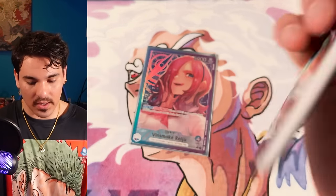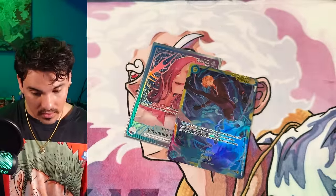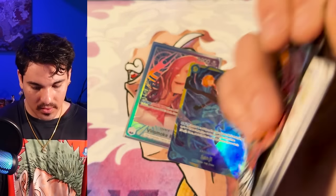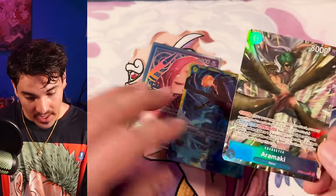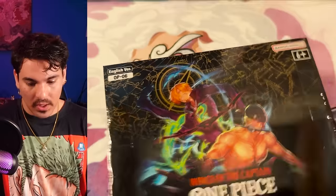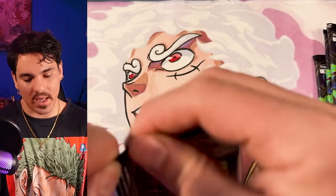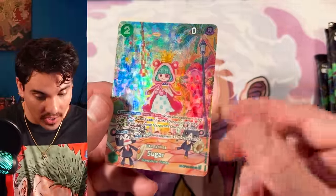Last set we saw SPs in the leader boxes, so no secret this time. Wait — is there still a chance at an alternate art? An alt art! So three hits in a leader box — interesting. On to box number eight.